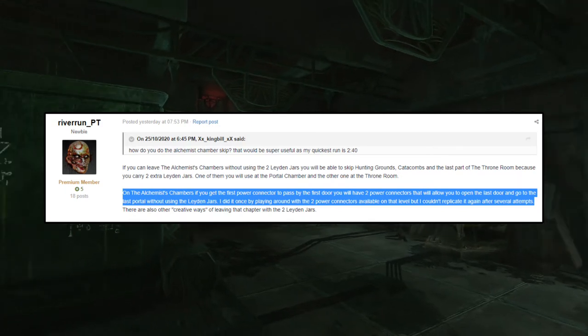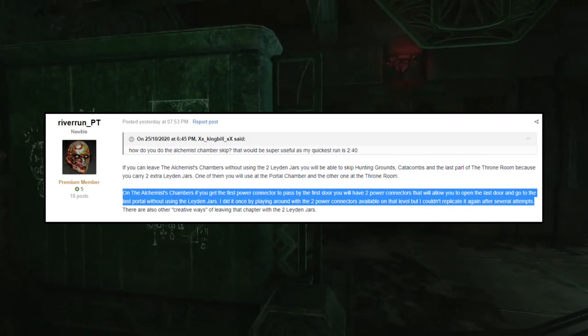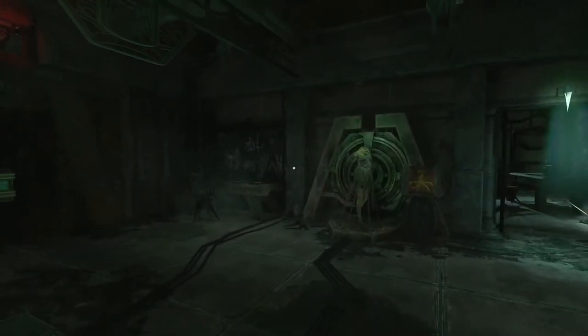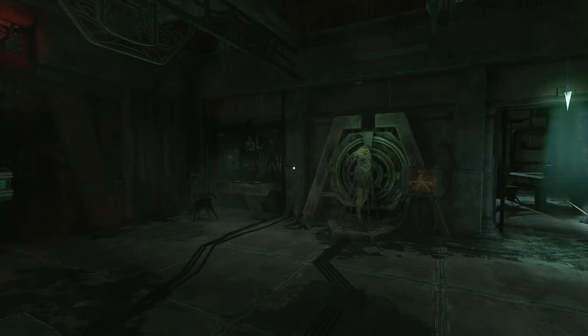I managed to find a way to repeat it. What this does is it lets you keep both Leyden jars from the Alchemist chamber and take them through the rest of the game. When you get to the portal chamber — not far after the Alchemist chamber — you'll be able to use them.